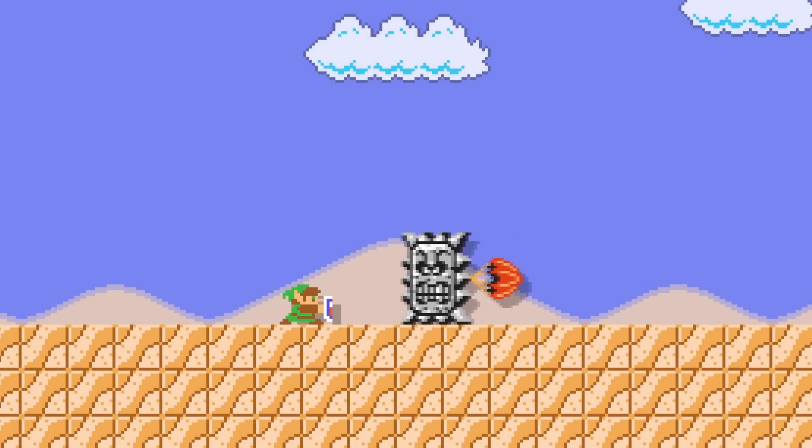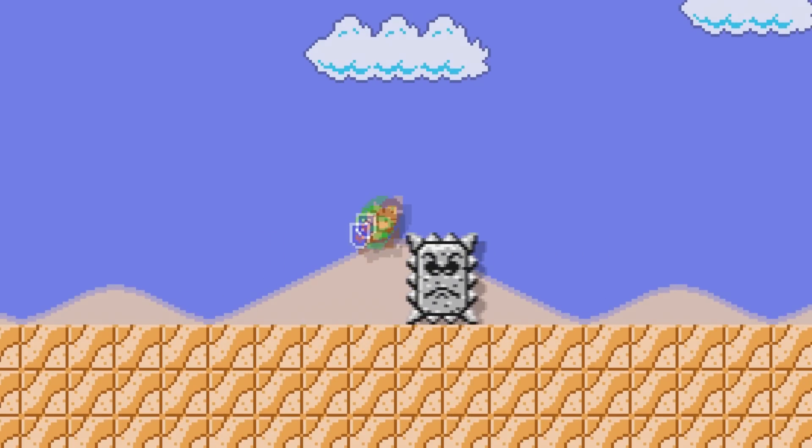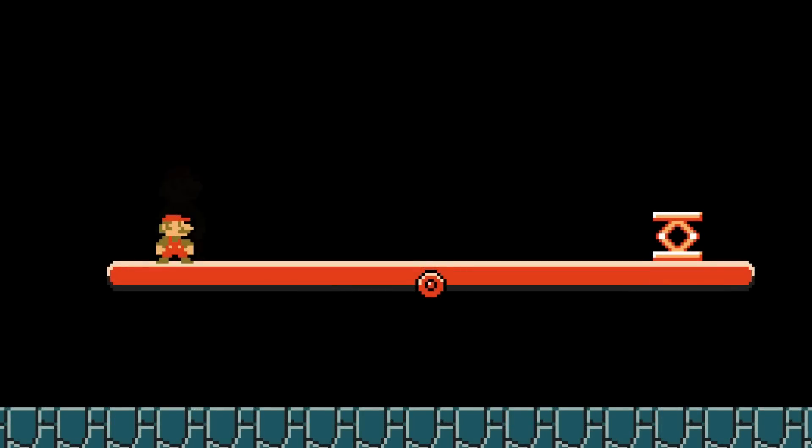If a parachuted Thwomp hits Link's shield, the Thwomp will lose the parachute. Small Mario, Big Mario and Giant Mario all weigh the exact same.